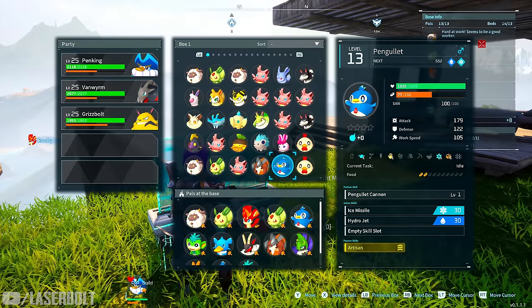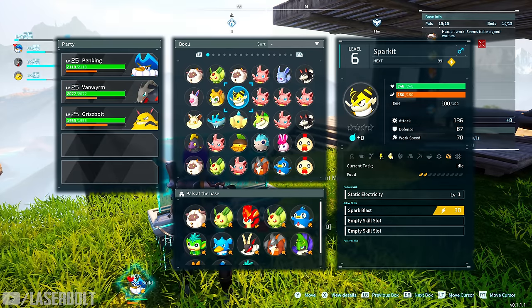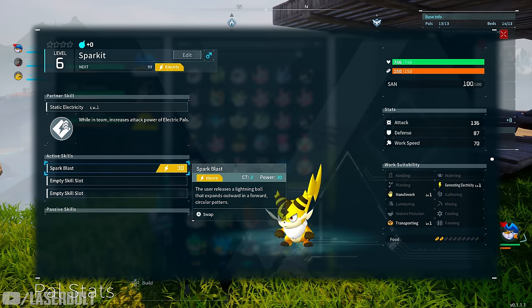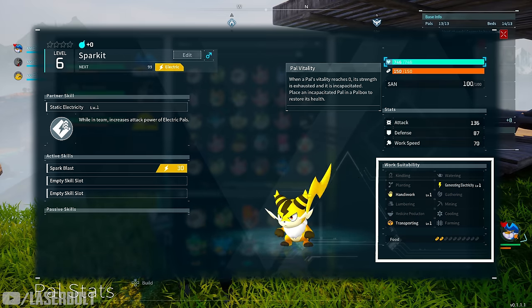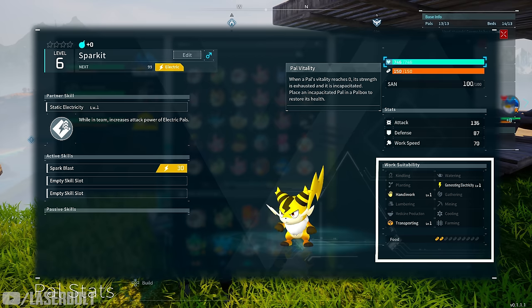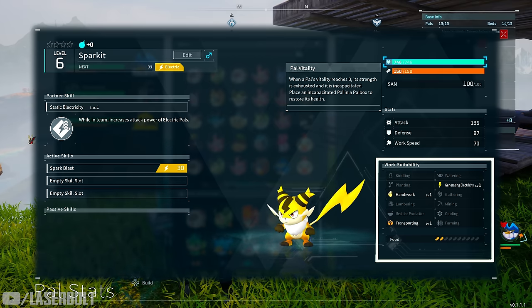Now let's go into the pal box, select a character, and view their work suitability. This shows what the pal can actually do when assigned to work. Kindling covers fire-related tasks like cooking. Planting covers planting seeds and berries.